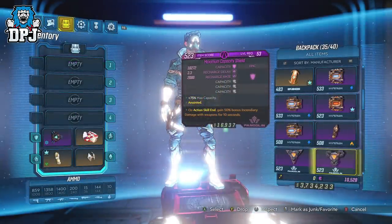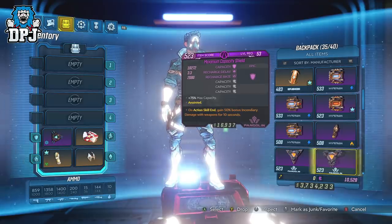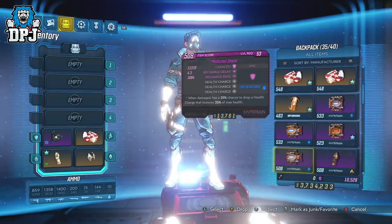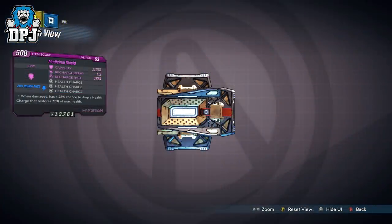Next up we have the Maximum Capacity shield with the triple prefix of Capacity. Weirdly, this one is under half that of the Turtle shield, which makes it a little useless in comparison. Moving on to the Medicinal shield — this one drops health charges which replenish your health, similar to Ironside but dropping health charges instead. Ironside is the better shield in my opinion due to overall damage reduction, though both are great shields that should not be overlooked.